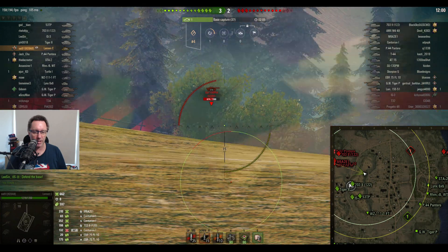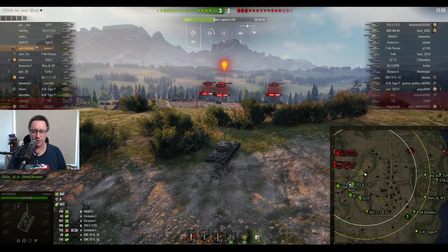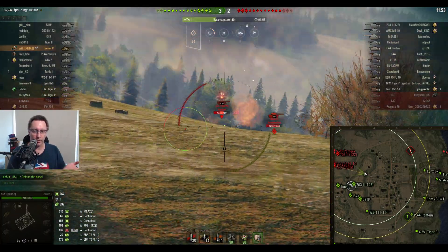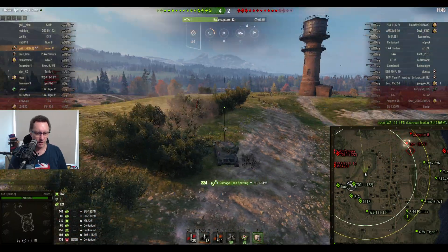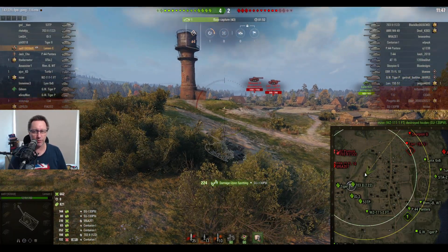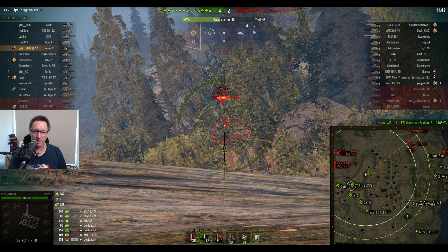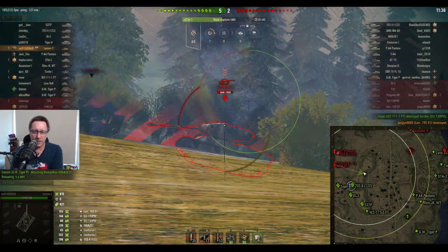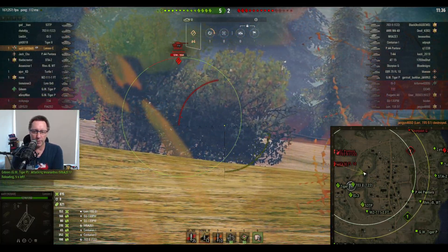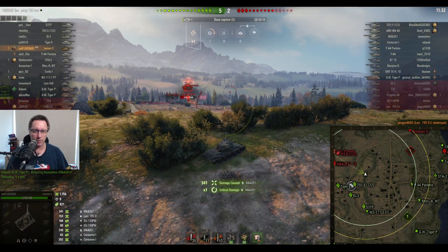662 damage done so far, 597 assisted damage from spotting all those tanks. There are a lot of tanks over in that corner. The SU-130 PM — a loot box tank — gets killed, but he still picks up assisted damage there. He's up to 821 assisted damage and 815 damage done as he gets a kill on the Lorraine 155 51, a tier 8 French self-propelled gun.